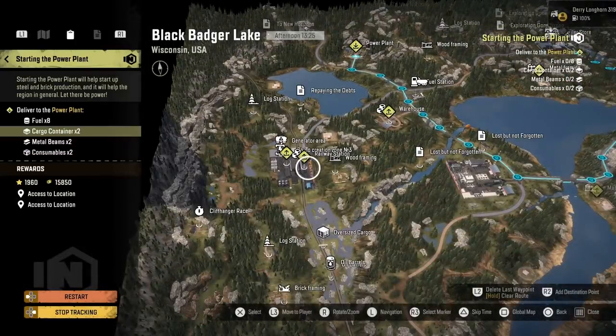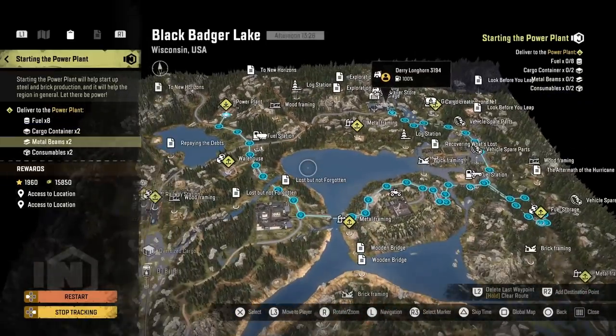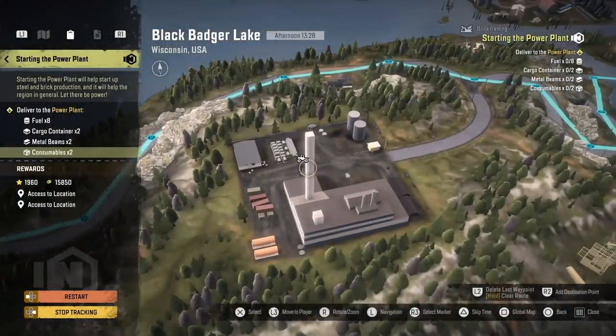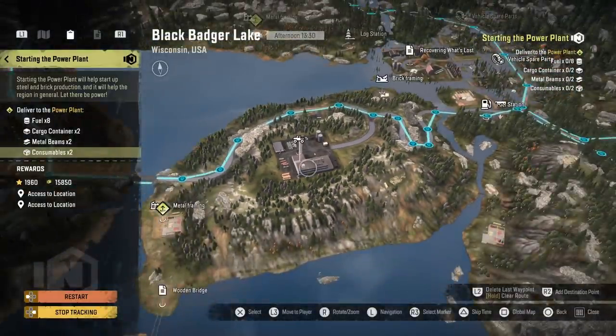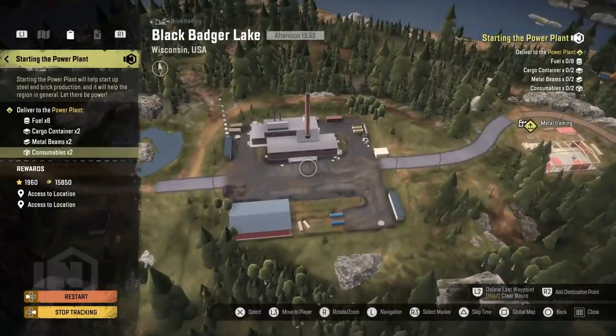So I took a trailer instead, and then I'm going to bring the Tager down to that railway station, grab the cargo containers and the consumables, and that's the mission complete. Looking at the rewards, I get money and XP, but it also says access to locations - two of them. The first one is on the middle island, which is a metal rolling plant. You can use metal beams to produce metal rolls, so in theory we've now got unlimited metal rolls.